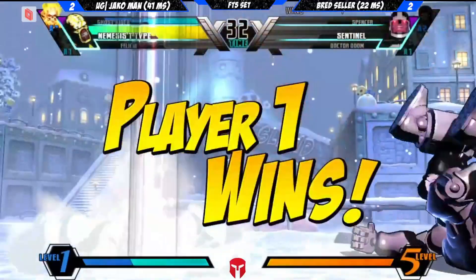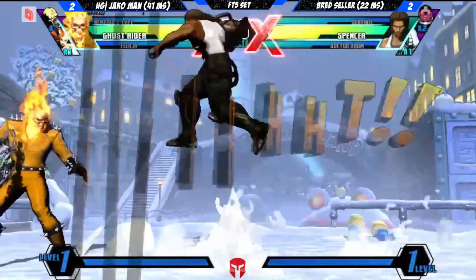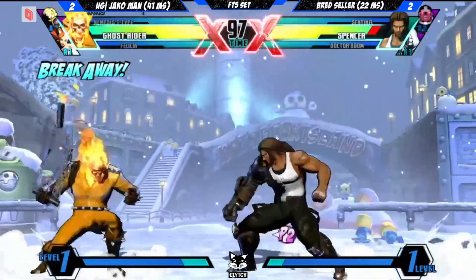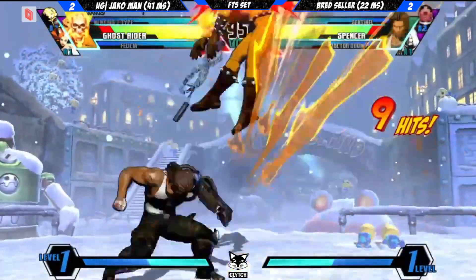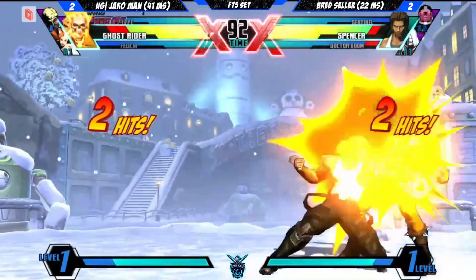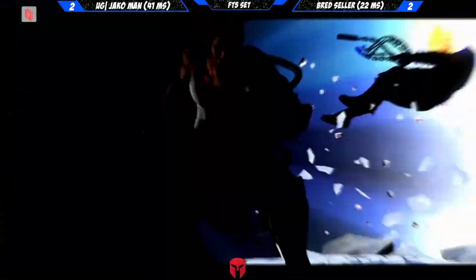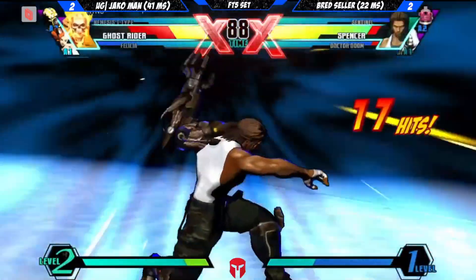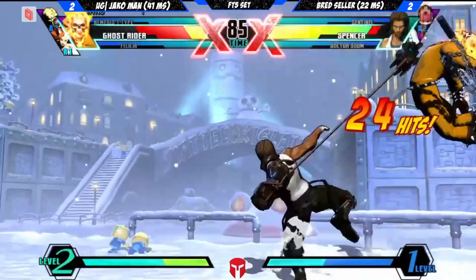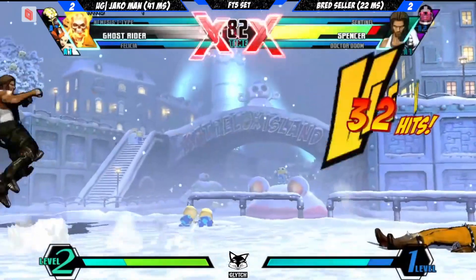It's a good set we got going right now. Both seem to be even in the playing field in their own right. It's always in Marvel — it depends on who gets the momentum. First in a million jabs with Spencer. Spencer gets started again, goes for the S, proceeds to try comboing — into drones, and that's a dead Ghost Rider.